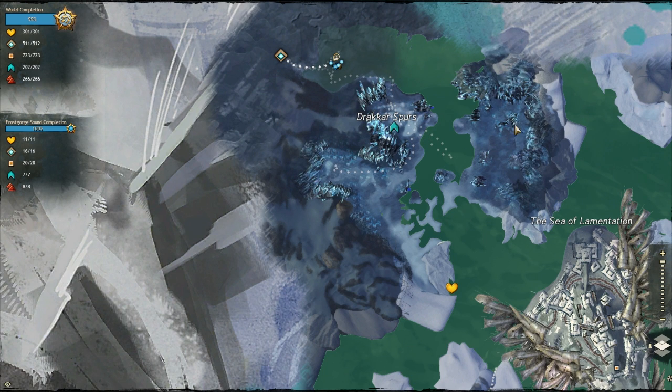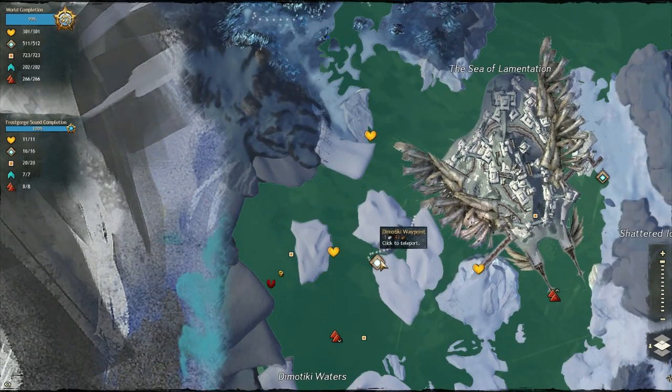The Kodan spawns right here where I'm circling but he can also wander all the way out to the east, so sometimes you'll check over there first. The third champion is the Norn, it'll be down in this area, and then you're going to waypoint to the Demotiki waypoint and go underwater to get the champion worm.